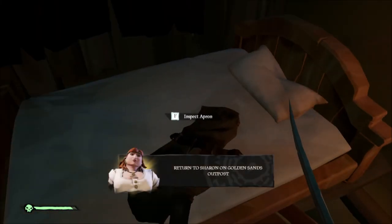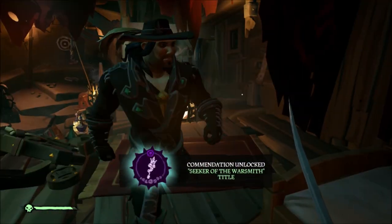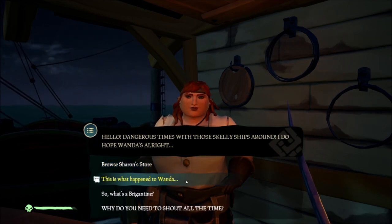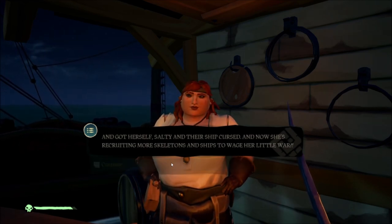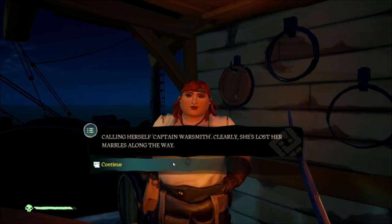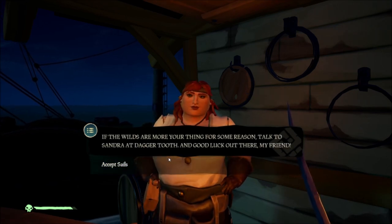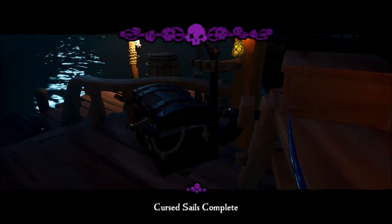Now that you've found all the items in Wanda's secret lab and earned your ten doubloons, head back to Golden Sands outpost and talk to the shipwright. Tell her about what you've been through and she will reward you. She will give you the sails for the Shores of Plenty — these sails are essential if you want the 20-doubloon achievement for defeating skeleton ships in the Shores of Plenty in an alliance. She will also inform you that you need to go to Plunder and Dagger Tooth to pick up your other two sails.